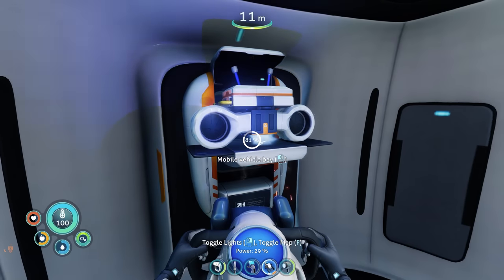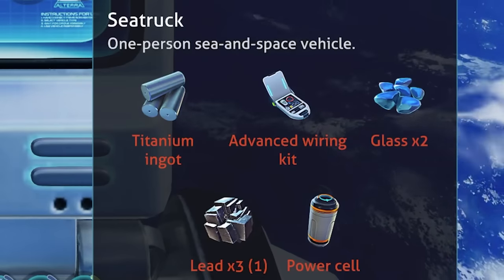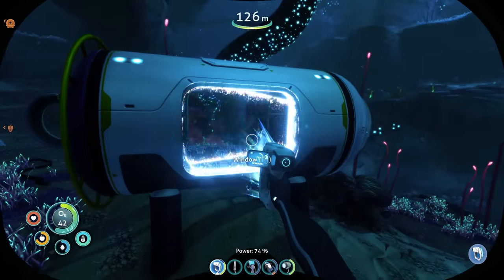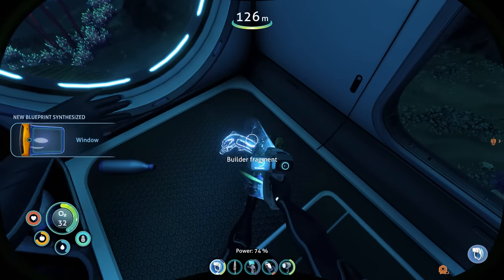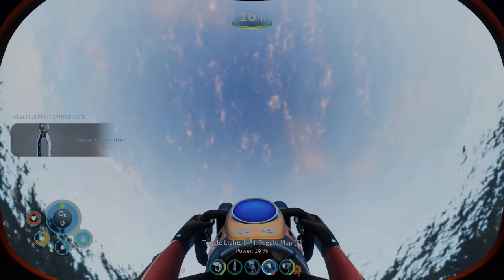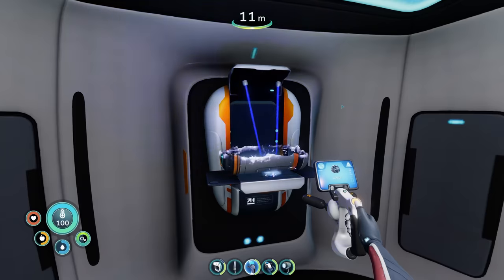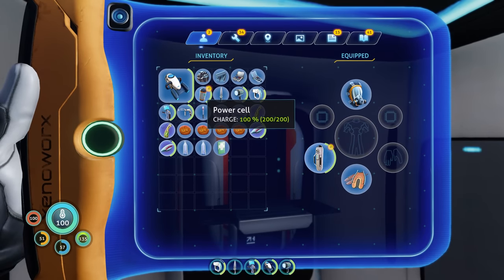I went back to my base to craft up the mobile vehicle bay and then deployed it so I could see what the sea truck would cost. It's kind of expensive, but we might be able to manage that if I can get the lead. On my search for materials I managed to find another little Altera base — habitat builder! Then I noticed I really needed oxygen and did not believe I would be able to make it to the surface. Everything started to go dark and I somehow made it. I took a serious risk by using an empty battery to make this power cell — and yes, I am smarter than the game.